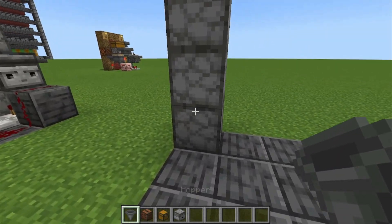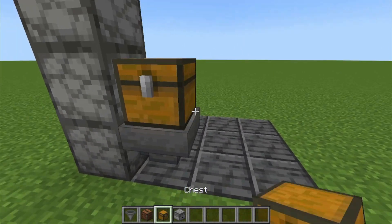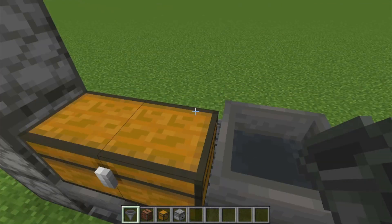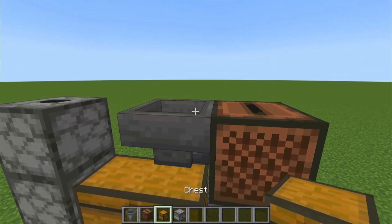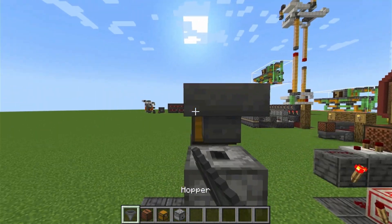A hopper going into the dropper. A chest on top of that hopper — make it a double chest. A hopper going into that chest. A jukebox on top of that. A hopper going into the jukebox. A chest on top of that. And a hopper going into that.